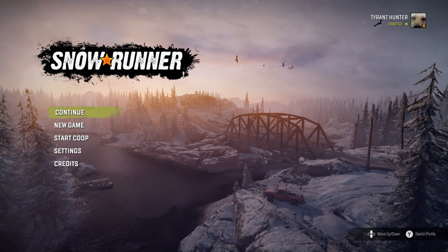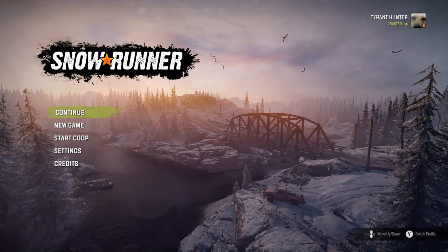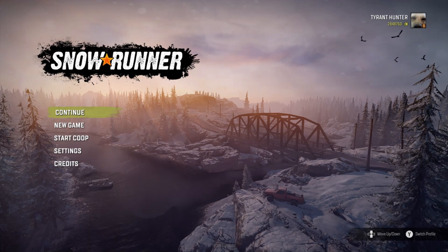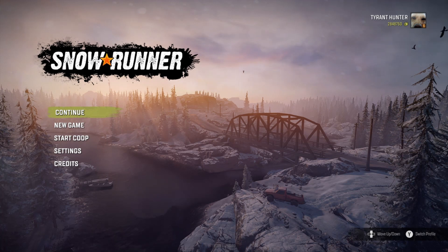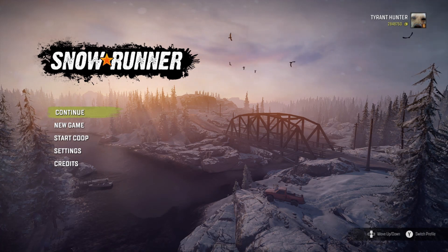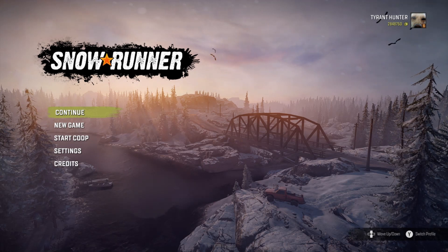The Caterpillar 745C is actually a very overpowered truck, and it's surprisingly one of the easiest vehicles to unlock with a task in the game. You can do it in either co-op with multiple people — any of the other players in your co-op will unlock it as well, just as long as one person in the co-op unlocks it. Or you can do it in solo.